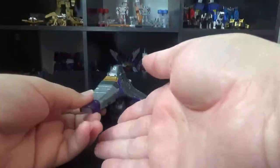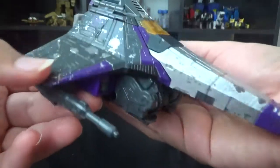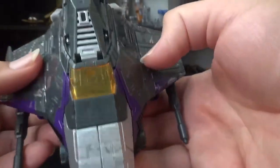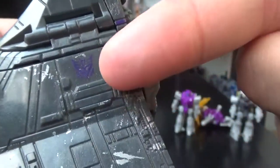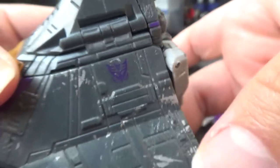And now for the main attraction — Skywarp! He is another seeker, Voyager class, and he is exactly like Red Wing and Starscream. Look at that Decepticon symbol. His symbol still looks like the movie version — I'm not sure if it's the movie version or just an updated classic one. I could be totally wrong.